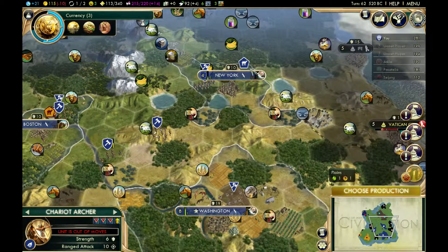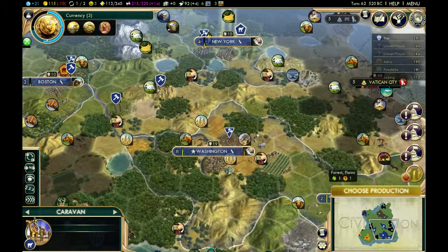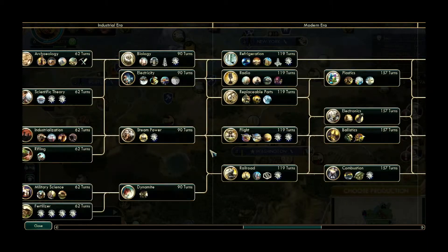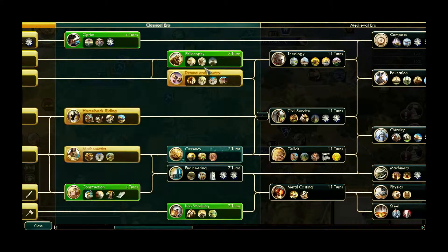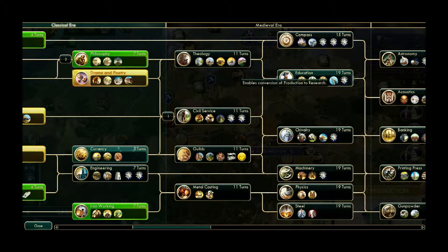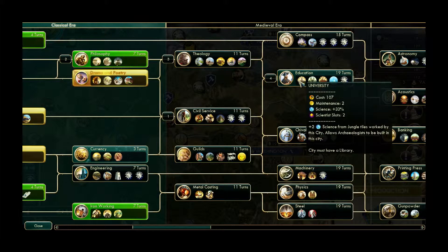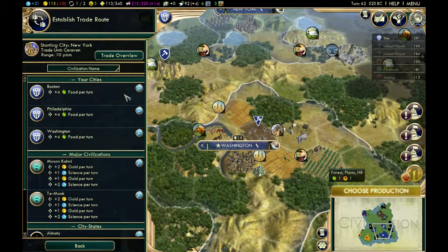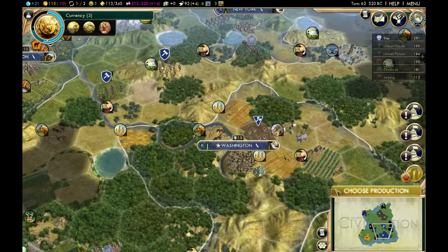Now that I'm building a library in my capital, it's probably worth starting to build libraries everywhere. After I get Civil Service I'm going to go for Philosophy to get the National College — probably going to build that in my capital. Then after that I'm going to go for Education to get universities. Universities are absolutely essential to get as soon as possible.